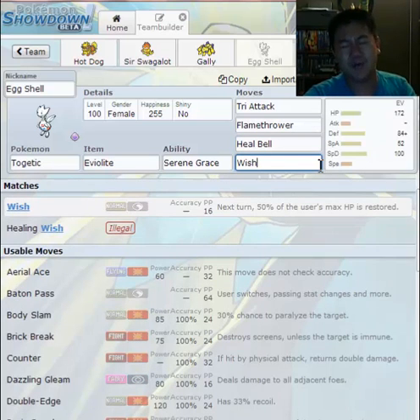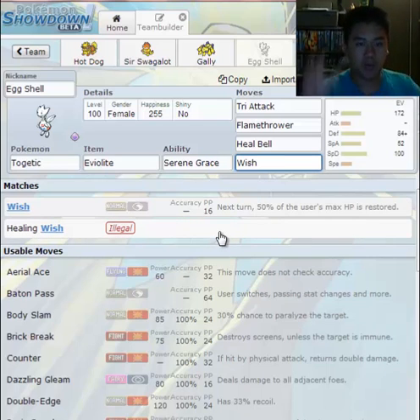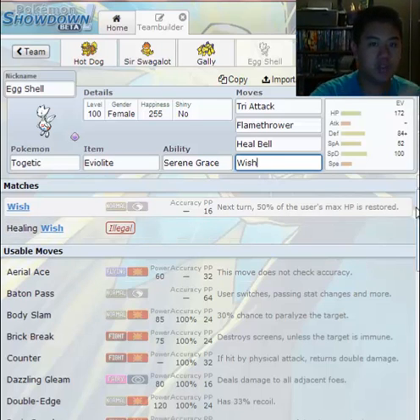Next move: Wish. This is an amazing move — one of my most favorite status moves, second only to Protect. It's a two-turn move, and while people generally don't like two-turn moves, this is one everyone makes an exception for. First turn it casts a Wish; second turn, 50% of the user's max HP is restored.